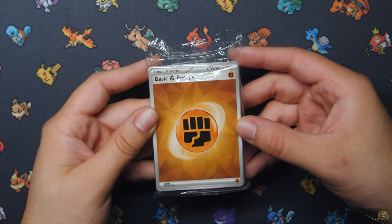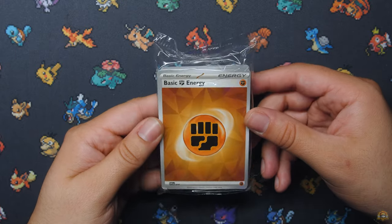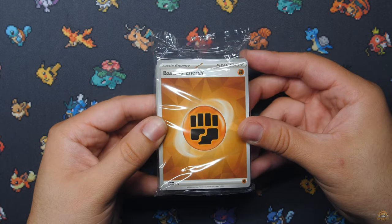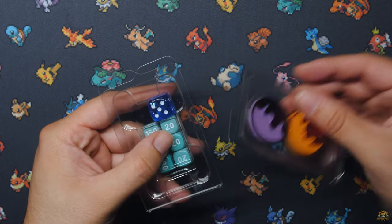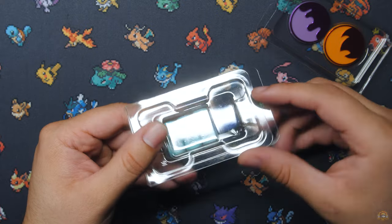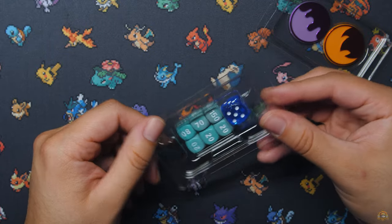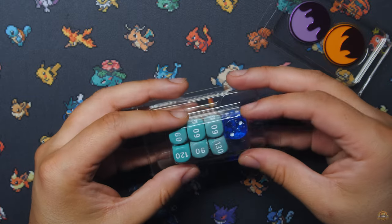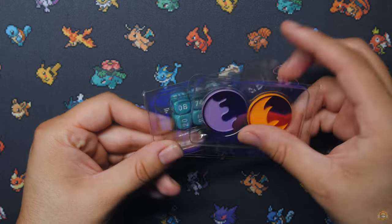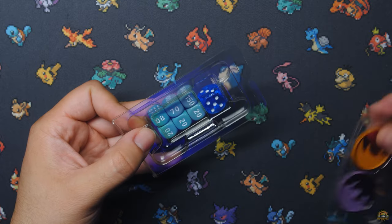Let's get into the contents of the ETB. Starting off with the brick of energy with the Cracked Ice — a little design on the back, not holographic but that's the design of the energies for this set. Got your status markers, same as always, and your dice. On this one the coin die is blue, and the dice just looks like the regular dice you get — doesn't look like it's some exotic colors. It's just the coin die that's different; the damage counter dice is your regular EX dice.